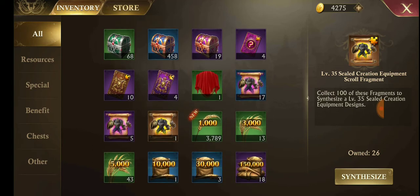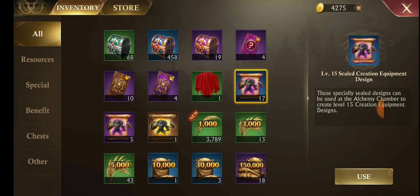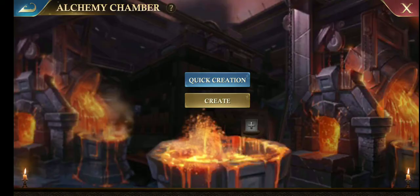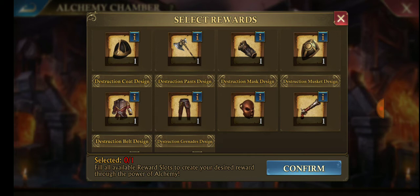Down here you can see the scrolls I have. I've got level 15 scrolls — sorry, these are designs. I've got level 25. I don't need any more of either of those, but I could use more of these. To turn a scroll into a design, I go to use, which takes me to the alchemy chamber. I tap on the little floating plus and it shows me all the different designs I could create from that scroll.